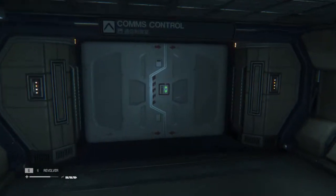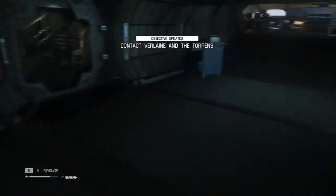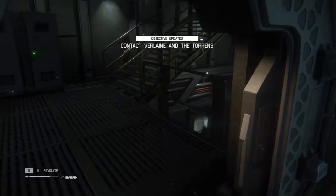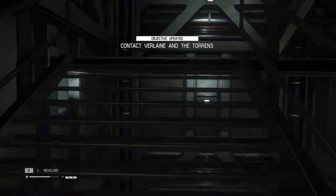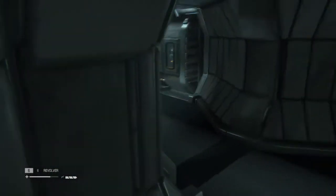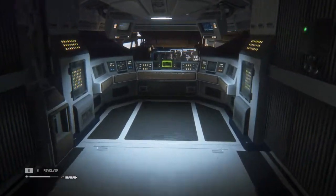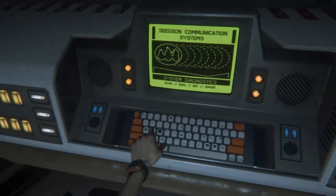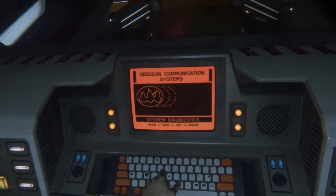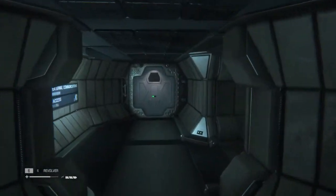You can crouch and hide right there until the elevator shows up. Elevator comes in, hit the button. Get that map update, turn around, come upstairs, and don't worry about saving right now. Just come upstairs and hit the button on this console up here. Once you hit that, you can now go back downstairs and save — hit that save point.